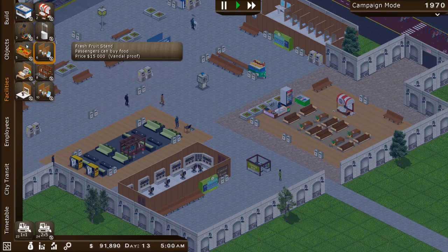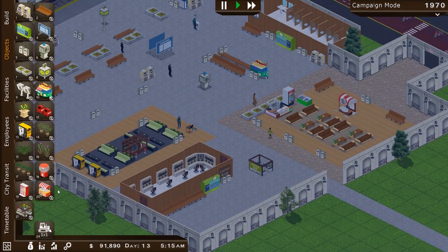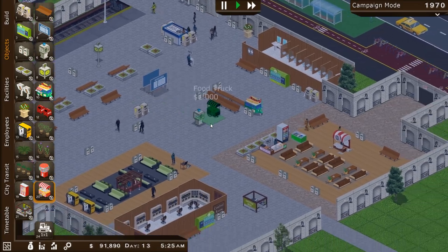All right, let's see. I'm really looking forward to finding that restaurant — it's shaped like a train. I must have missed it somewhere. Oh, there's a little food truck here too, in addition to the little hot dog stand.